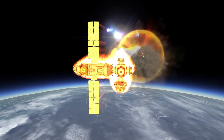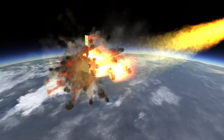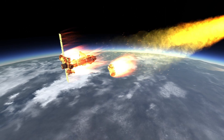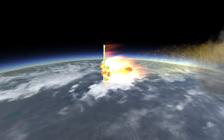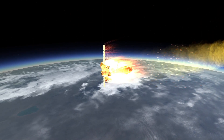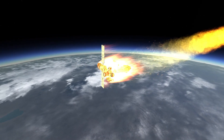Also, the docking port explodes, and the station's not doing so well right now. Here's the habitation module exploding from another angle. Looking through the ground-based camera, you can see some debris falling away there.